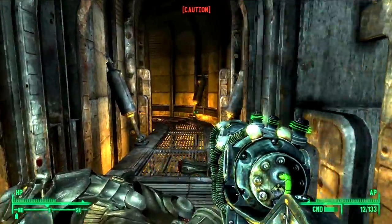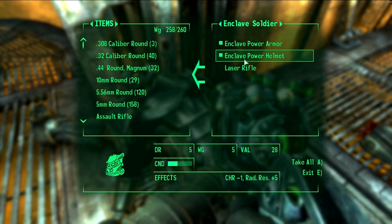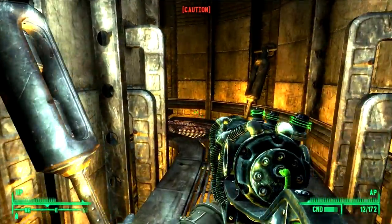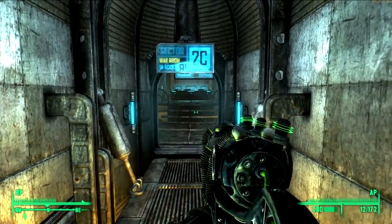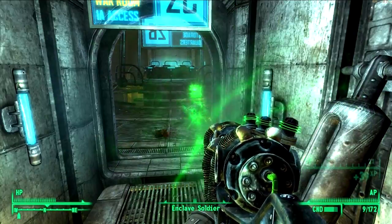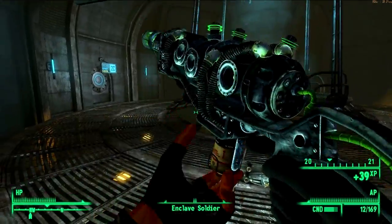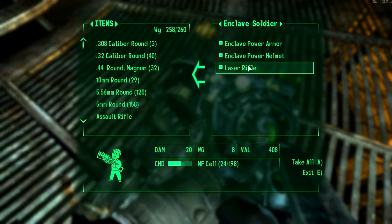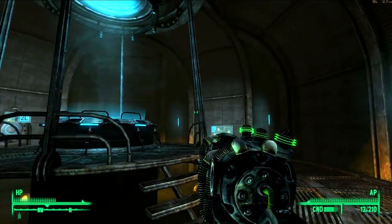He's gonna have to come out eventually. There he is. This leads to another area - wow! The War Room - okay, we have definitely not been in here. The laser rifle - I can't do much with that. Let's pause and save.